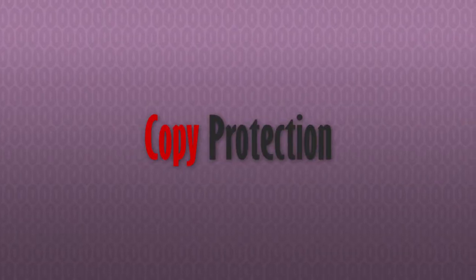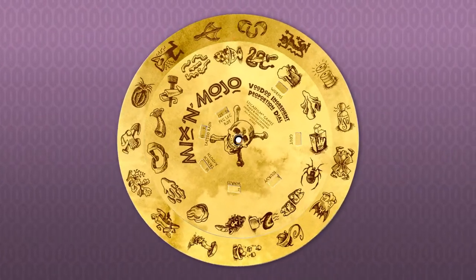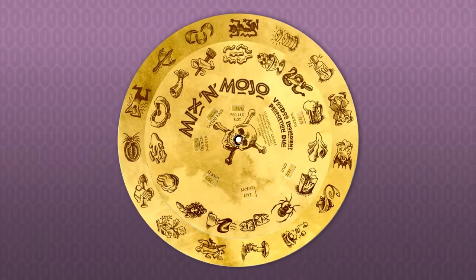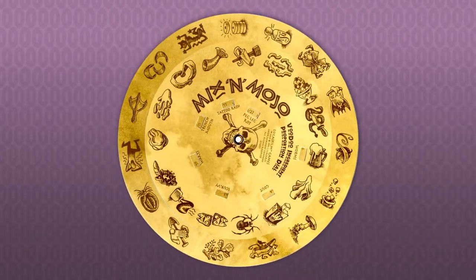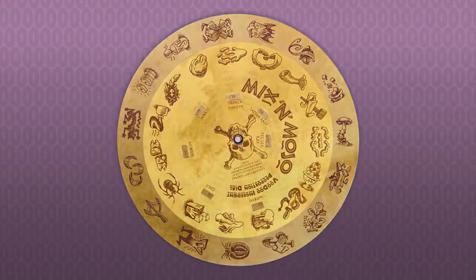DRM in games traces its roots all the way back to early copy protection, which was a primitive system of discouraging pirated copies of software by asking the player to reference a specific part of the software manual or use a code wheel to find a specific number to input. A well-intentioned system, but easily exploited if you had access to so much as a photocopier.